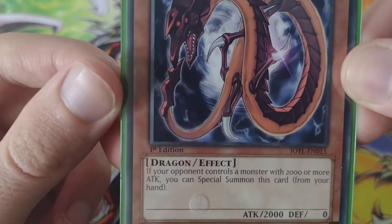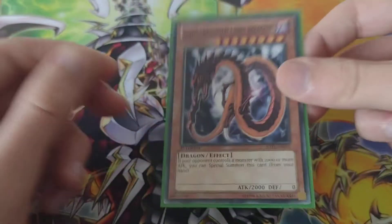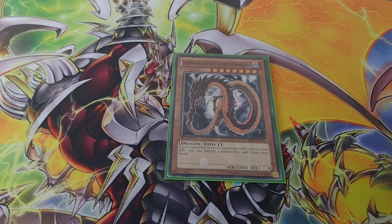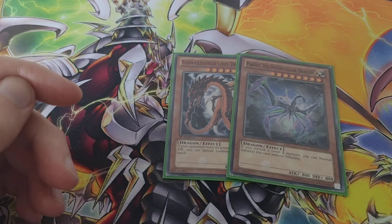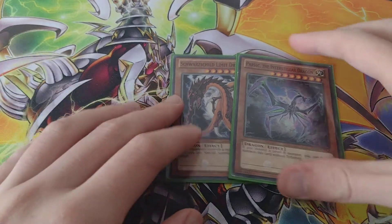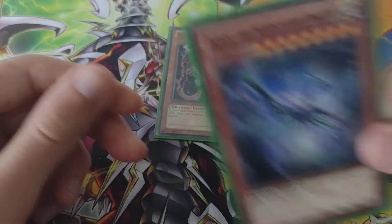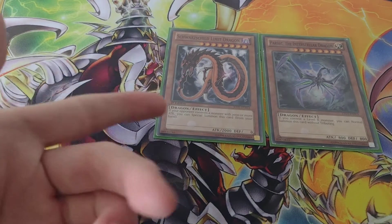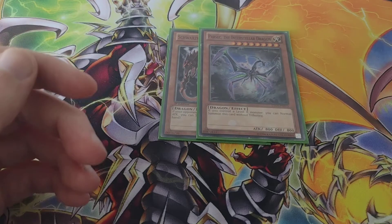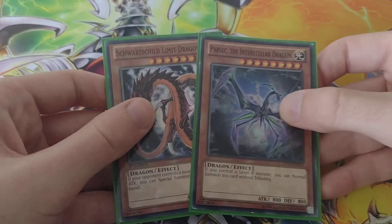I've got Schwarzschild Limit Dragon — if your opponent controls a monster with 2,000 or more attack, you can special summon this card from your hand. It's easy to get out Galaxy Eyes Tachyon Dragon. And I do actually have Parsec the Interstellar Dragon — if you control a level eight monster you can normal summon this card without tributing. So if Schwarzschild Limit Dragon is on the field and I have Parsec in my hand, I can normal summon it and then Xyz summon into Number 107 Galaxy Eyes Tachyon Dragon.